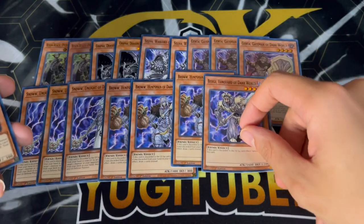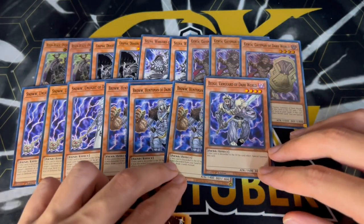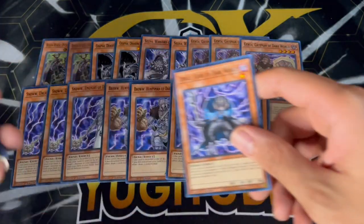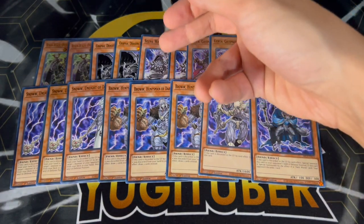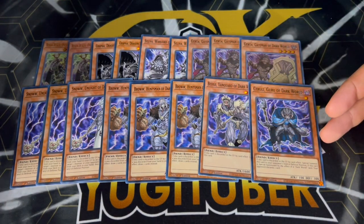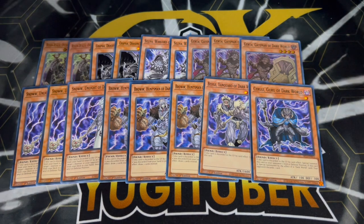We're playing one Beige. It summons itself back from the graveyard when it's discarded, so that's really cool. It's a level four for you. And we're playing the one Cerule. Cerule is really cool in certain situations — like Cerule plus Silva, because you can essentially slowly hand loop your opponent, which is absolutely powerful. However, in this build when you're not playing a bunch of link monsters and can't really link climb and loop a lot, you don't want to be maxing out on this. So I think these ratios for the Dark Worlds are the perfect ratios.